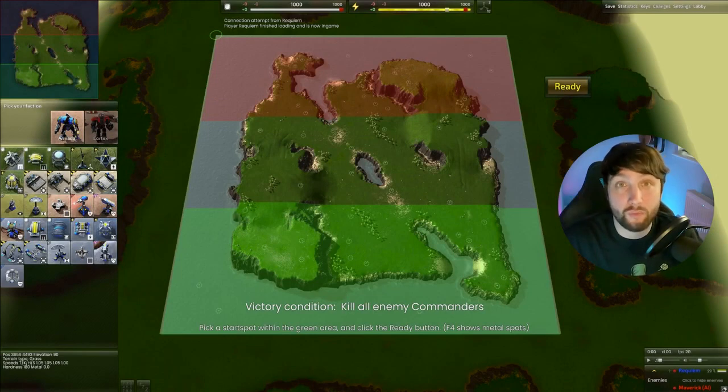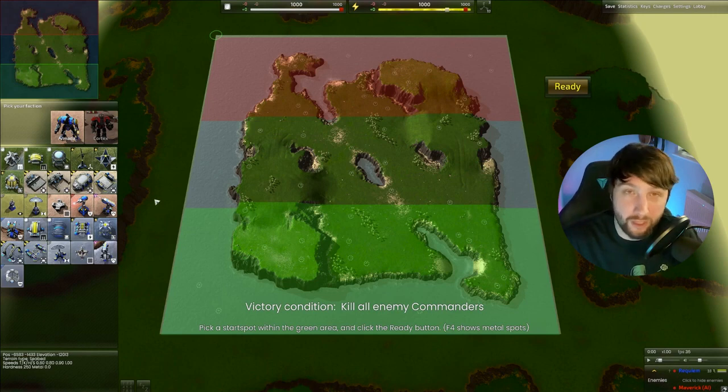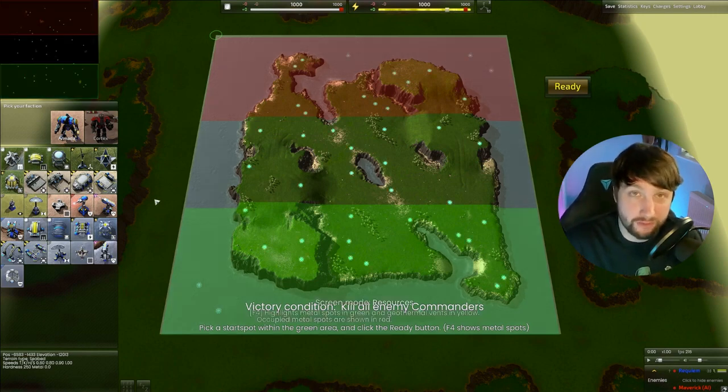To start off you're going to need to know where to spawn. This is indicated by the green bar and red bar that you can see there. The green bar is your area to spawn, the red bar is the enemy's area to spawn. Now where do you spawn — like what area in the map do you choose? Well you're going to want to know where the metal points are. This can be done by pressing F4.